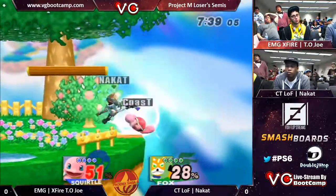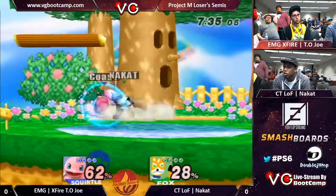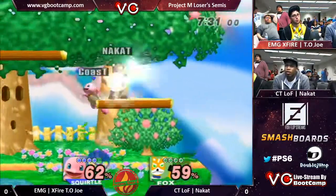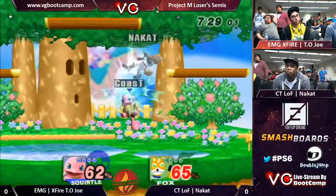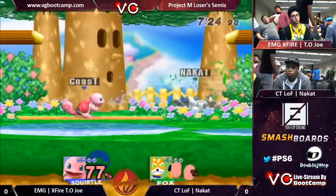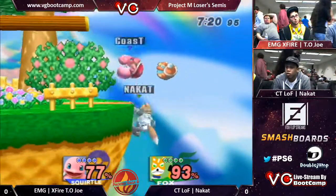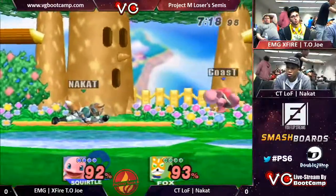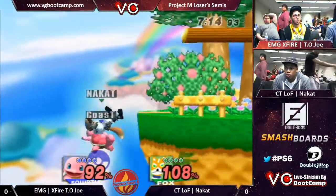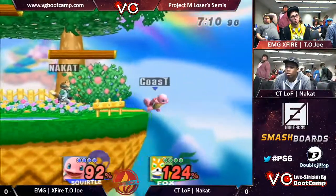Good up tilt — don't be an undercat. Macaque putting on good ledge pressure, trying to get that quick gimp on Squirtle since the recovery isn't the best. Very nice combo there by Teo Joe. Oh, nice read, but the air just unfortunately sent it the wrong way.